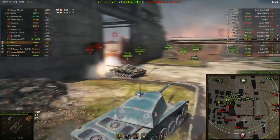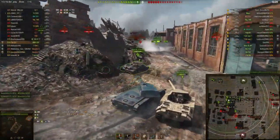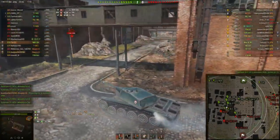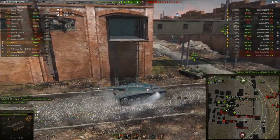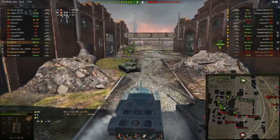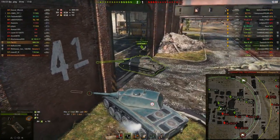Even though the map isn't that great for the AMX CDC and the matchup isn't great, I still tried to reach my goal of 2,000 to 2,500 damage. From the position I was in, I wasn't really going to do much, so I thought, screw it, let's go and support my heavy tanks on this flank. This is Pilsen — I'm still a bit flustered. As we can see, there's a Maus right there. I'm going to load some premium rounds, of course, because the Maus has been drastically buffed this patch.